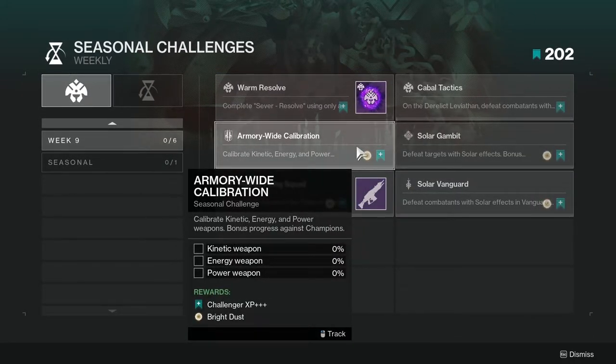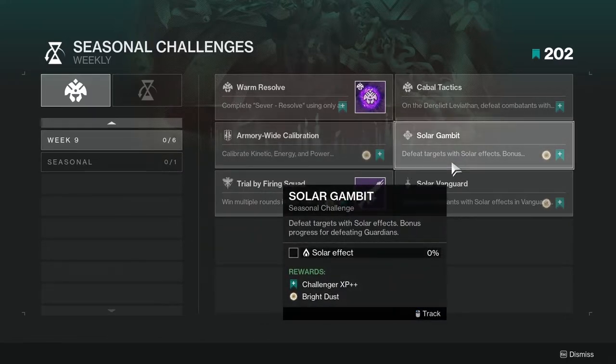For the next one, it's Armory Wide Calibration — calibrate Kinetic, Energy, and Power weapons, with bonus progress against champions. This one would really be good if you did it in a Nightfall, just because you will see champions there. For the next one, it's Solar Gambit — defeat targets with Solar effects, with bonus progress for defeating Guardians. This one might be a little annoying for some people because it's Gambit, but if you want to do it, might as well. I'll do it because I play Gambit, but I'll understand if you skip this one.